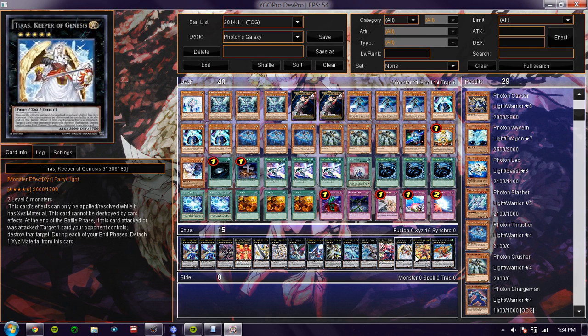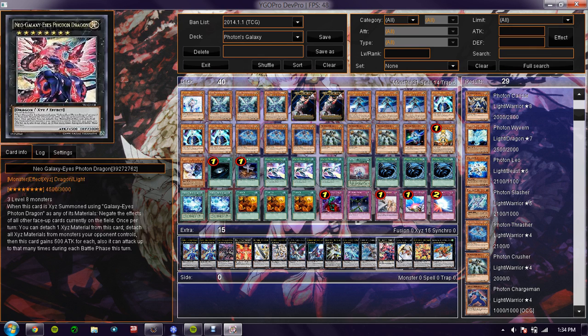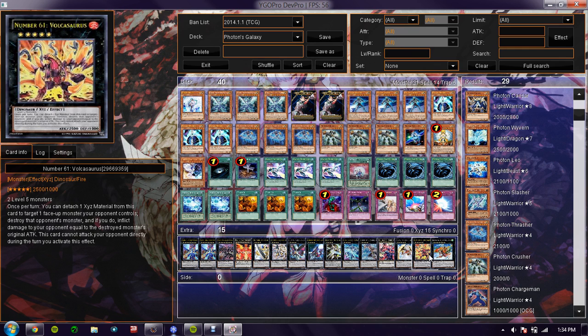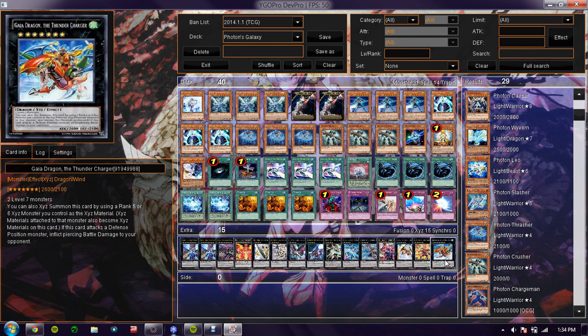Next are two rank fives for the Satellite effect — and that is Tiris, Keeper of Genesis. Self-explanatory for rank five and a staple rank five. And Volcasaurus — I just run it because his effect is perfect, and then you can immediately go into Gaia Dragon the Thunder Charger. Self-explanatory — if you run a rank five, you gotta run Gaia.